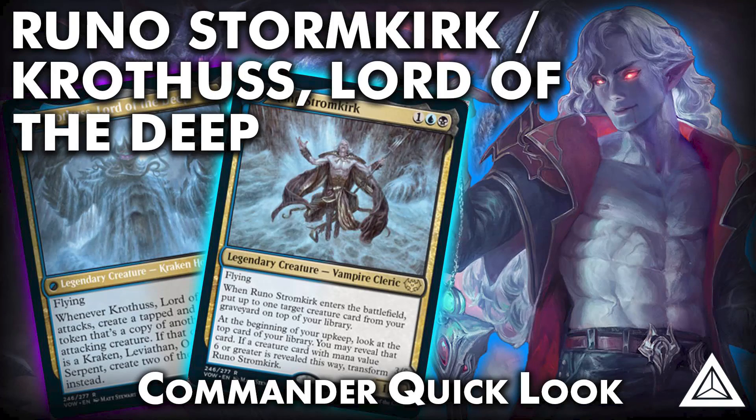You can make a token copy of any creature — and we don't need to Sundial of the Infinite ourselves to get around this. It doesn't say until end of turn — you just make a token. So if you have Consecrated Sphinx or a Mulldrifter out, you can just make copies of those. That's what I wanted to go over in this Quick Look. Feel free to add in any other blue or black card you just want multiple copies of to drown your opponents out.